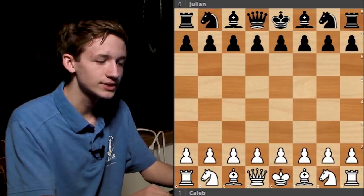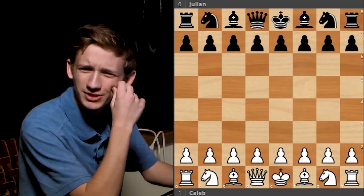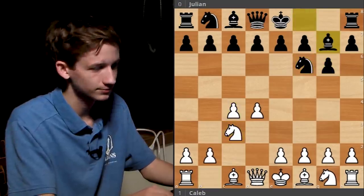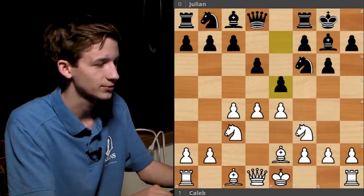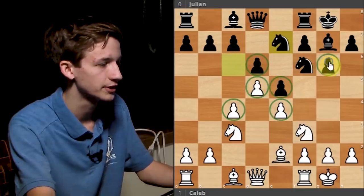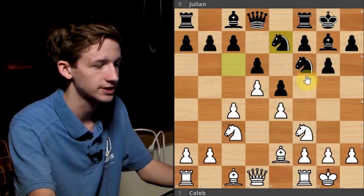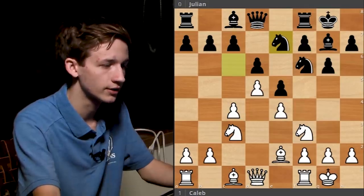It was a standard time control — I believe it was in the Monday Night Strong Swiss when that was still happening. I think Julian played in one of those and I got paired up with him. So: d4, Nf6, c4, g6, Nc3, Bg7, e4, d6 — this is the standard King's Indian, the orthodox variation. You can see how we've already arrived at the same pawn structure we looked at earlier. Again, white is going to play on the side where he has more space, meaning the queenside, and black is going to play on the side where he has more space, meaning the kingside. With that in mind, what do you think our next few moves are going to be?